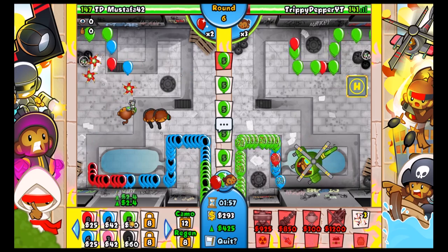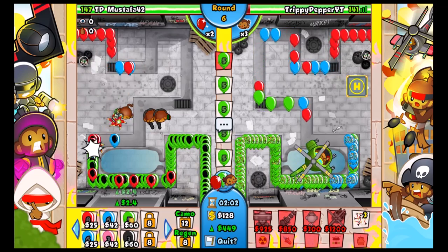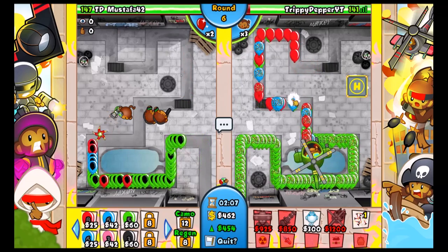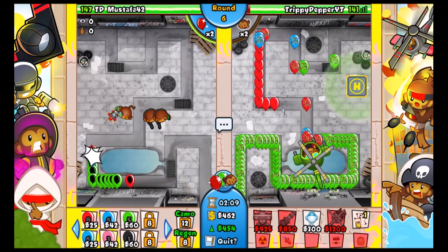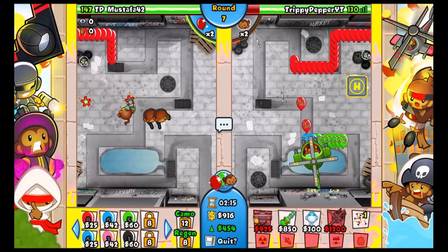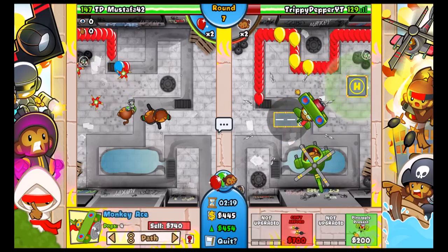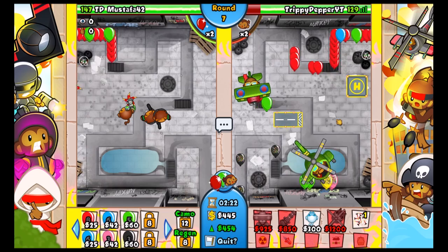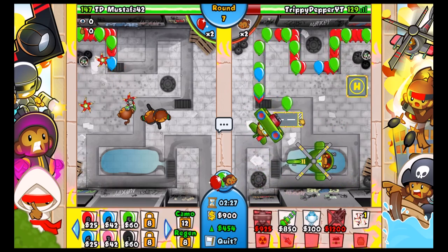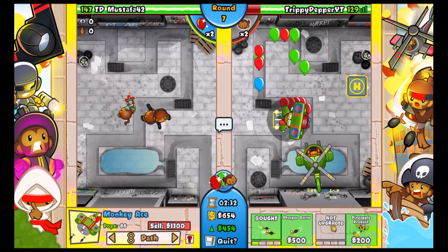It's ridiculous how poor the Heli Pilot is. Oh my god, it's struggling so much against these greens. I'm going to lose some lives - I'm even going to have to energy greens, this is so bad. We're gonna have to get this Ace up just because it has decent group balloon popping power. He's going for some blacks, which won't do anything gladly because the Heli Pilot is decent against those.